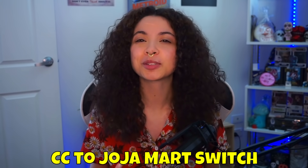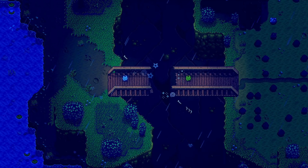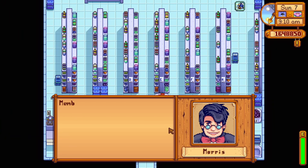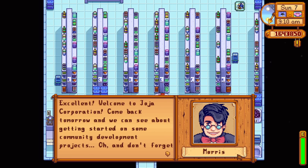Number eight — if you are completing the community center and there are some bundles you don't want to complete, like the bulletin board or the fish tank, but you've completed the other bundles, you can actually go to the Joja Mart and start a Joja Mart program at any point in your community center progress. So let's say you've unlocked the boiler room, the pantry, and the crafts room but don't feel like completing the rest — you can start the Joja Mart program and just buy your way through those bundles. Just know that if you go through the Joja Mart program you do end up completing the Joja route, so if you prefer the community center then ignore this part.